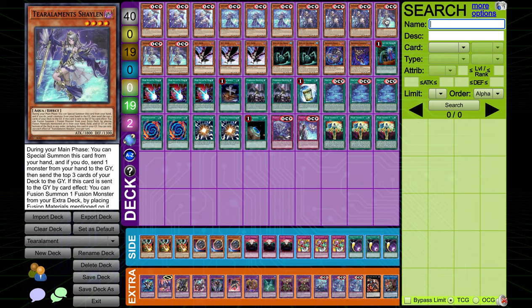We're playing three Shailin. This is your special summon monster — during your main phase, you can special summon this card from your hand, then send the top three cards of your deck to the graveyard. So another card to mill. It's a free special summon if you have another monster in hand, and it sends as part of the effect to also trigger your other Tier Arlements to get their fusion summons. It also has the effect that if it's sent to the graveyard by a card effect, you get to fusion summon.